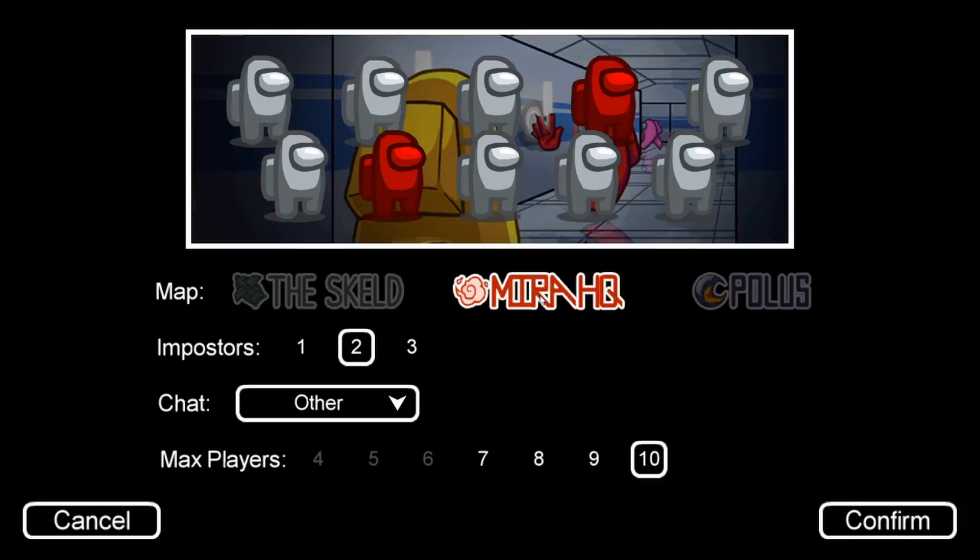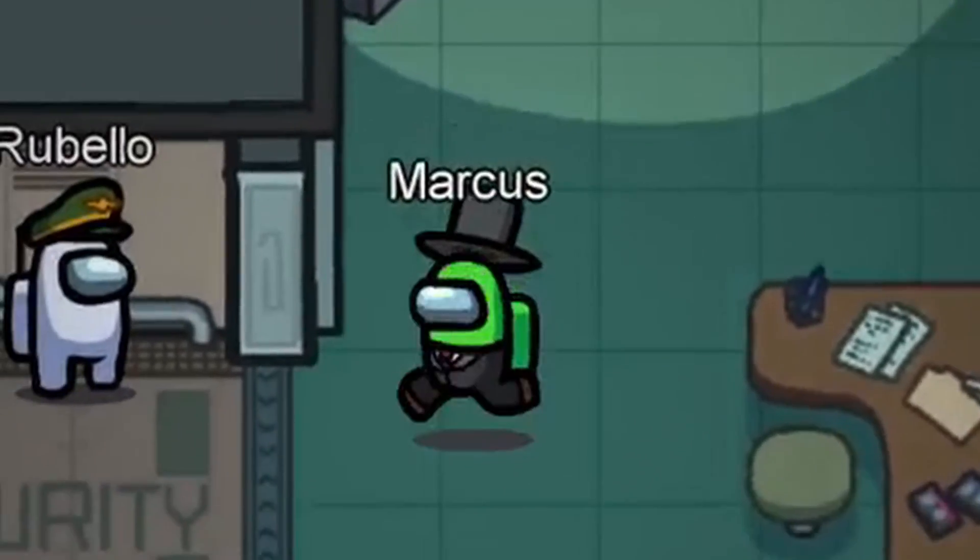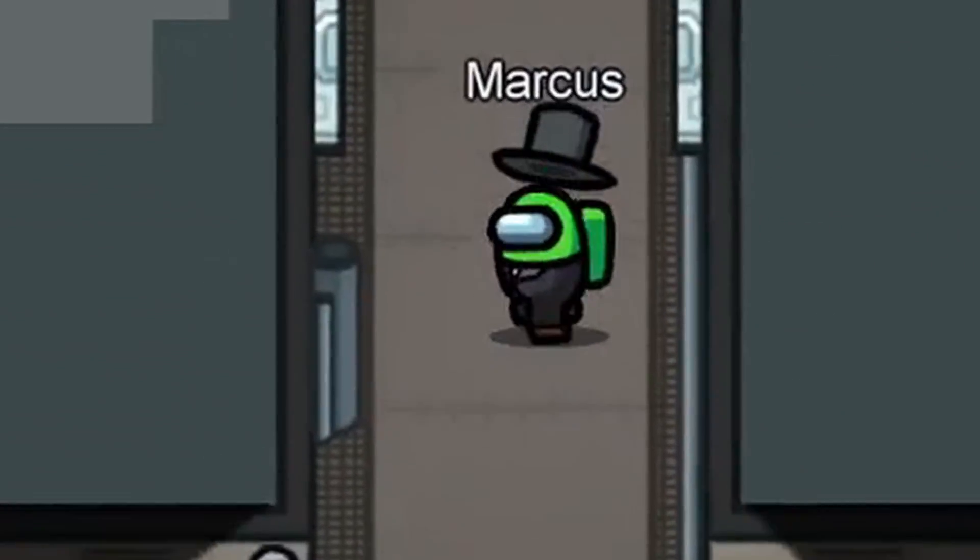Firstly, cameras are only present in two of the three Among Us maps: The Skeld and Polus. They are not on Mira HQ. I will first show you how you can access cameras on each respective map, then I'll show you how you can use them effectively to catch out your friends.